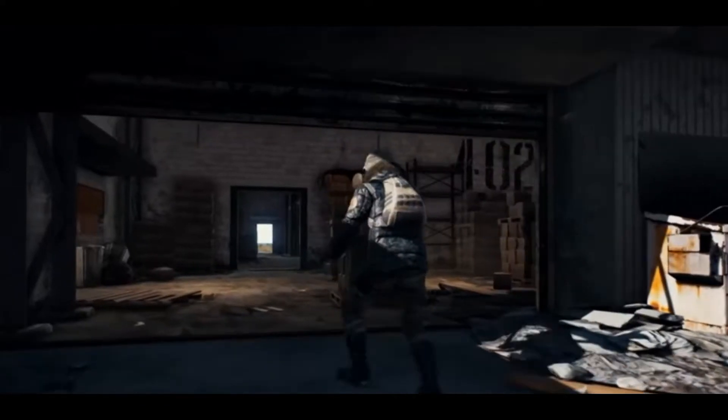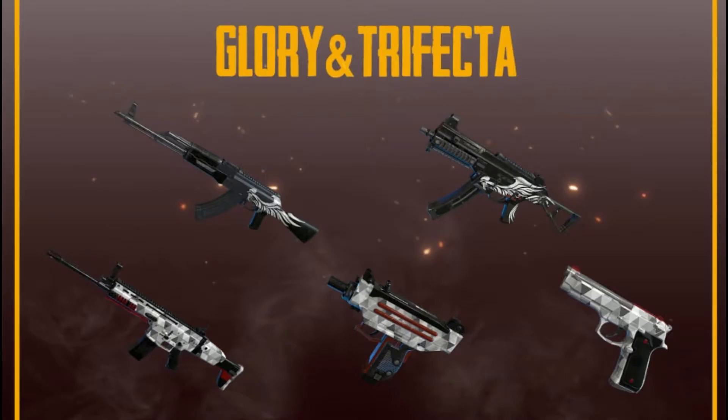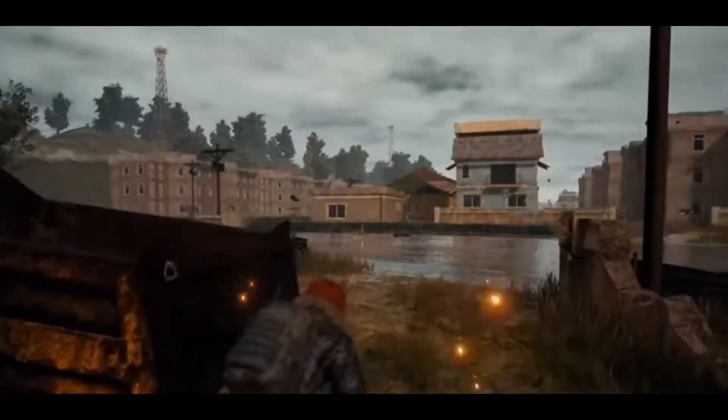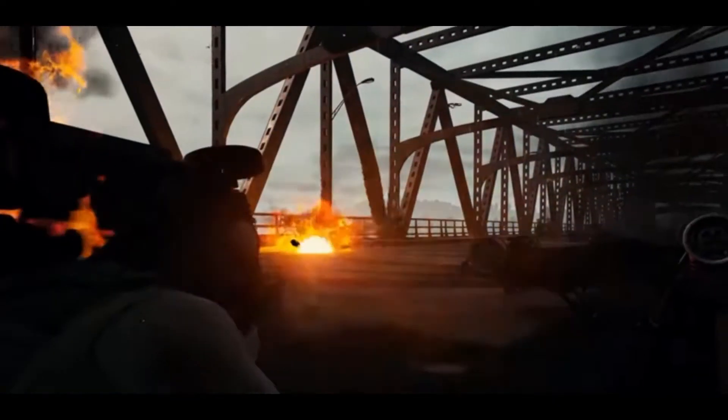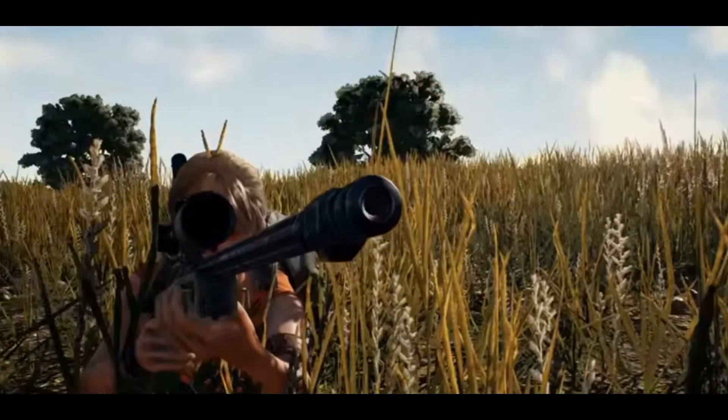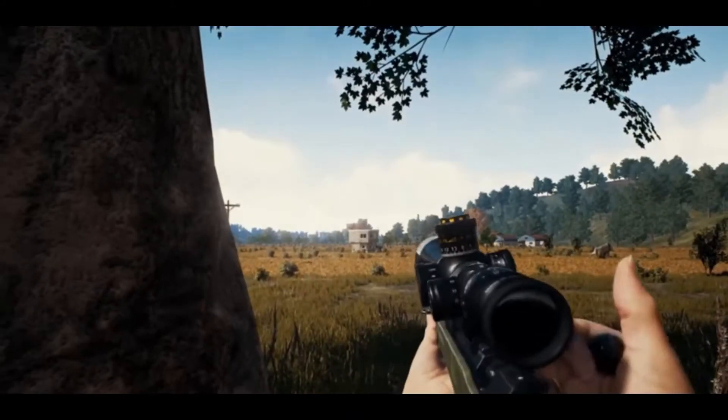Moving on to weapon skins, you can now buy two weapon skins called Glory and Trifecta. Glory is available only for the AKM and the UMP-9, and Trifecta is available for the P92 handgun, the Mini Uzi and the Scar-L. These can be exchanged in the Battle Point store on the main menu of the game, and are only available to purchase one at a time, and can only be purchased until October the 22nd. Personally that's a bit strange, because if you're going to add weapon skins they should be a permanent feature, but I assume this might just be minor testing to see how they perform.